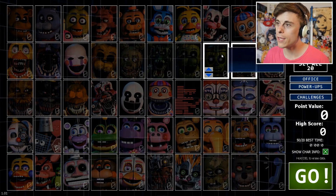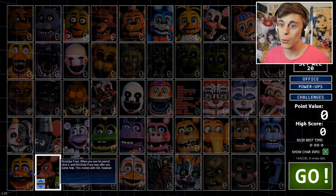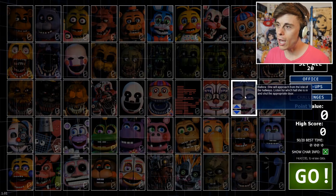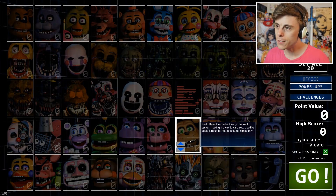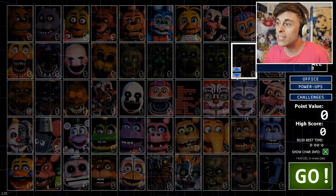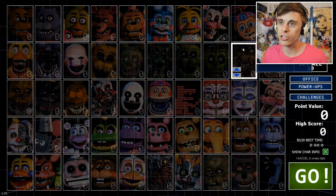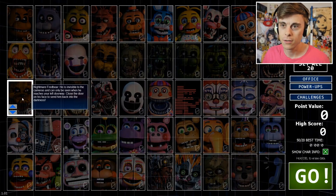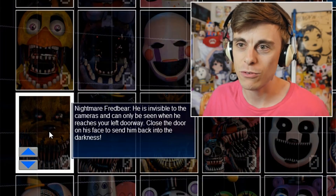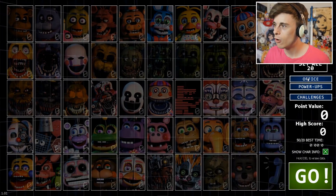I'm never going to be able to remember all this. All these beauties are here — Funtime Chica, Orville Elephant, Ned Bear, Pig Patch. This is awesome. Is that seriously how it starts? We just jump right in? No menus or anything. Nightmare Fredbear — he is invisible to the cameras and can only be seen when he reaches your left doorway. Close the door on his face to send him back into the darkness. Nice.